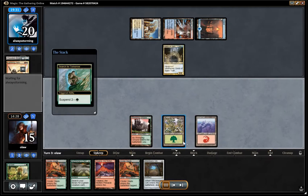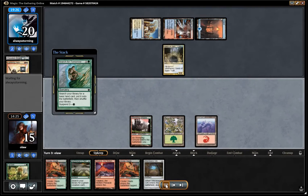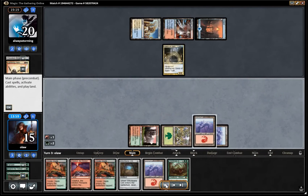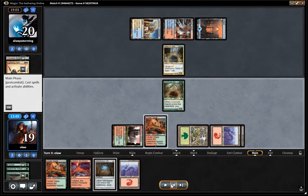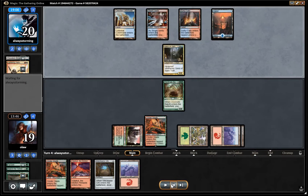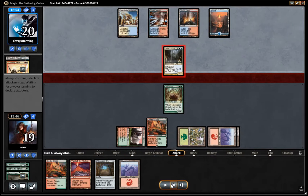Our opponent plays Geist of St. Traft. So we're going to use Search for Tomorrow here to find a mountain. And I'm going to use Summoner's Pact — not for the usual play of Primeval Titan, but to get the Obstinate Baloth. Gaining four life puts us back up to 19, which is obviously very good, and it also gives us a blocker against Geist. It does mean we can't do much next turn as we'll have to pay for the Pact, but gaining four life is going to be pretty substantial — and there's a good chance our opponent has taken some of his removal out.